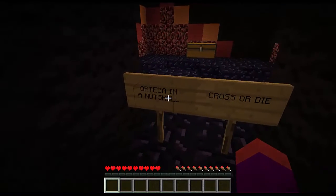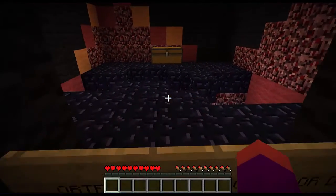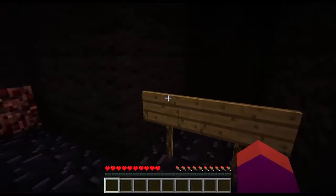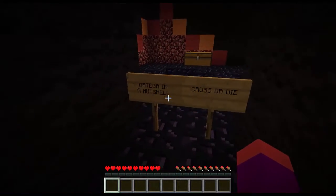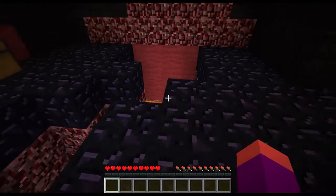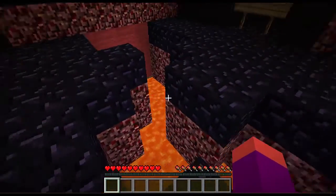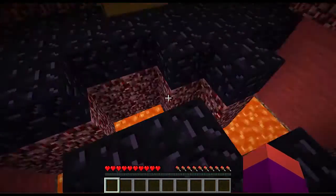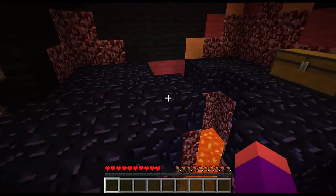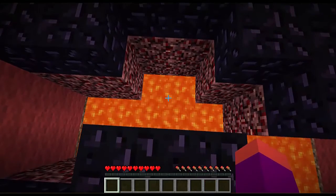Here I made this box. It says 'Ortega in a nutshell — Cross or die.' This might seem more like Candyland than Space Quest's Ortega. This is the lava pool that I made to replicate Ortega's stream. I know it's a bit lame — it's not really deep and it's really easy to just jump above it. It's not really a hard challenge for parkour. But if you ever have to fall into this, something pretty cool happens.